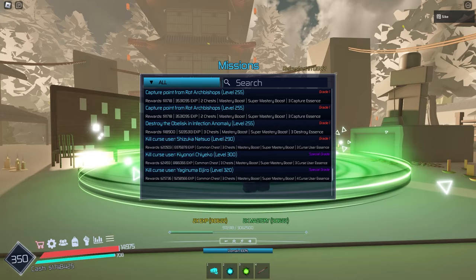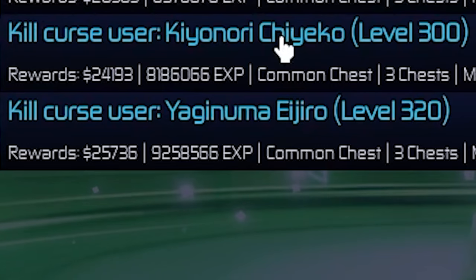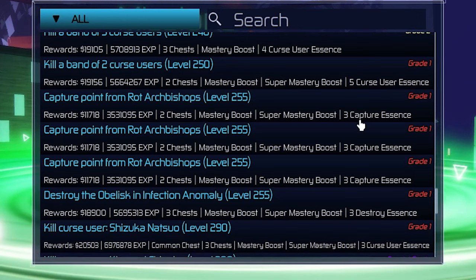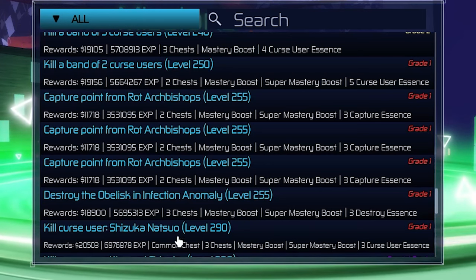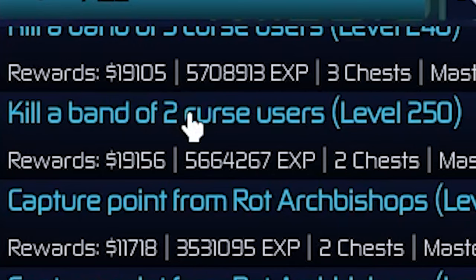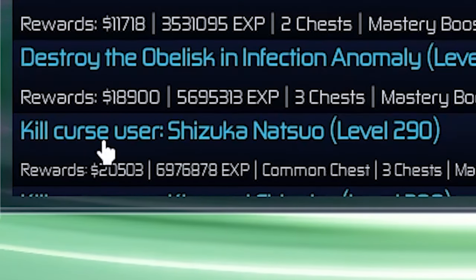If there are no bosses that you can get a mission for, check for your highest missions. I can do all of these missions up to the special grade, which are the highest ones. At the moment in the special grade, they're only 'kill curse user' missions. But say I could only do the grade one missions — here are all the grade one quests: a band of curse users, some capture points, a destroy quest, and a kill curse user. Capture points only give two chests, so they're pretty bad for farming spins. Kill band of curse users depends on how many users there are for chest count. Destroy quests usually give three chests and are decently easy. Single kill curse users often give three chests and a common chest.